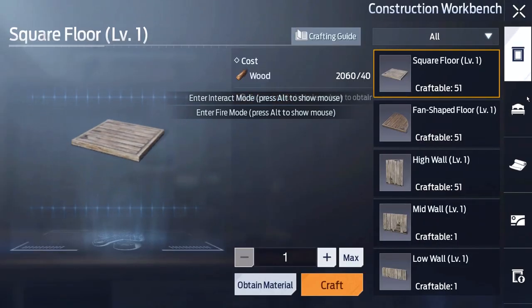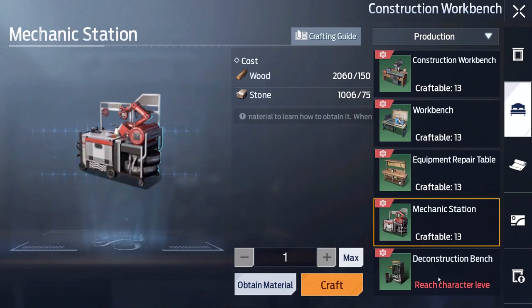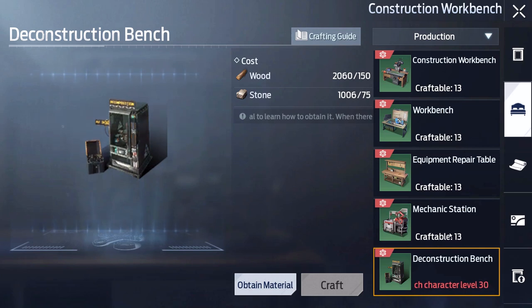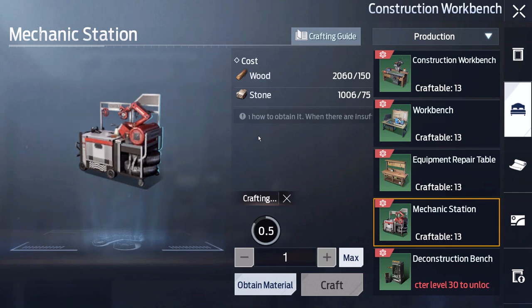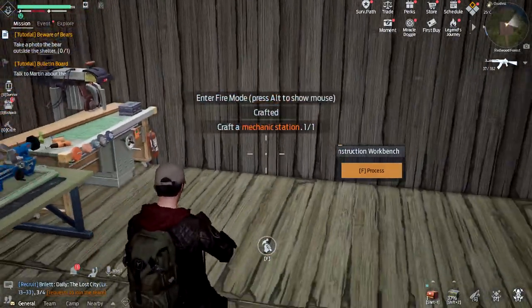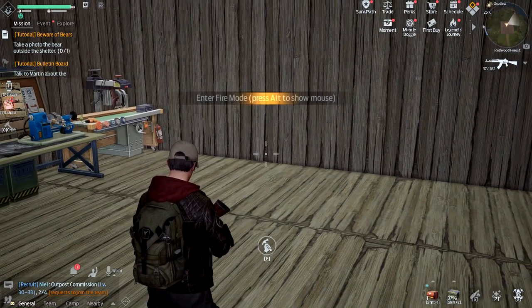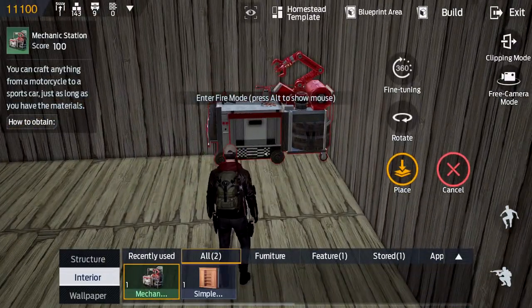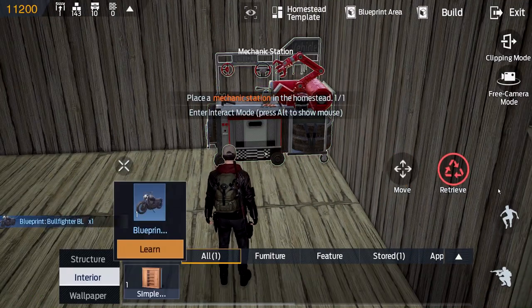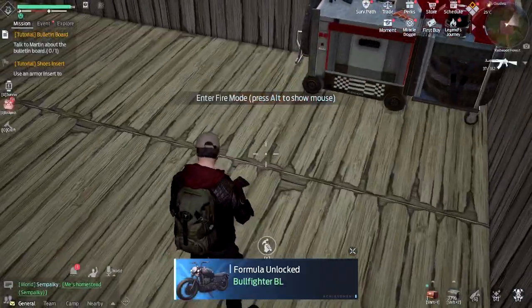We're going to want the mechanic station for sure — I'm not a high enough level for the deconstruction bench yet. Let's craft the mechanic station to continue that tutorial quest. Bang — it's crafted. I'll place it in the corner for now; eventually I want to put it in a proper garage structure. We just learned a blueprint for a new motorcycle — the Bow Fighter — love to see that.